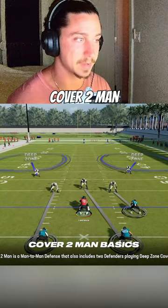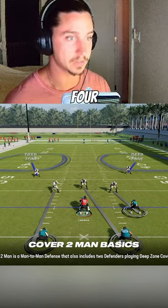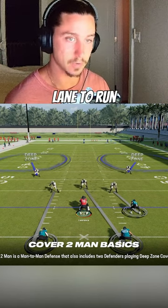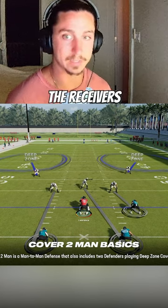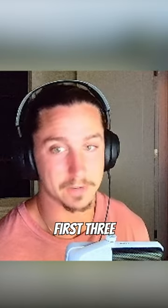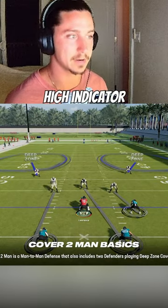The biggest thing that actually kills cover two man is a scrambling quarterback. If you drop back and they're playing two man, they're only rushing four. And if you get a lane to run, there is nobody with eyes on you because all of the man defenders are trailing the receivers — they won't even see you for the first three or four steps. Anytime you see two man as a quarterback, it's a super high indicator that you have a chance to run.